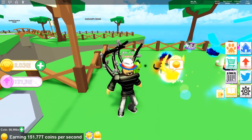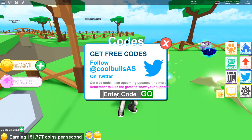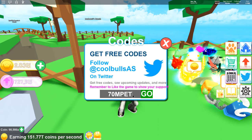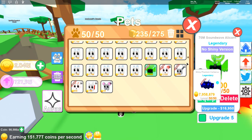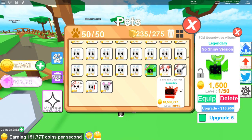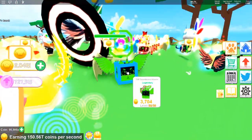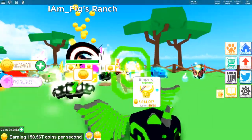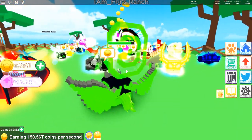Now for the codes — here you go guys. The first one is the 70M pet code and that's going to give you a free pet. It's called the 70M Sound Wave Alicorn — not the strongest pet for being a free one, but it doesn't look too bad. It's got this thing around the top of its head which makes it look a little different, so not too bad.